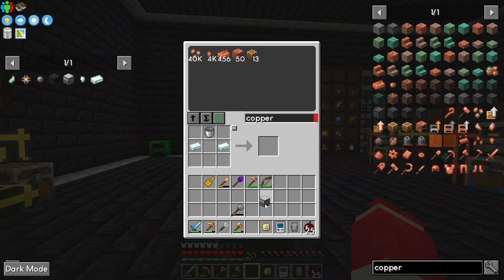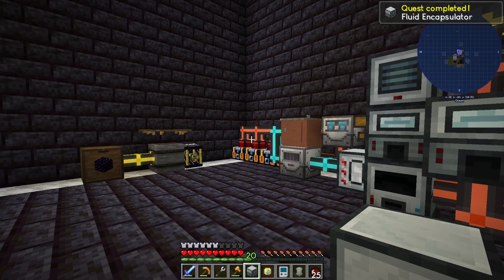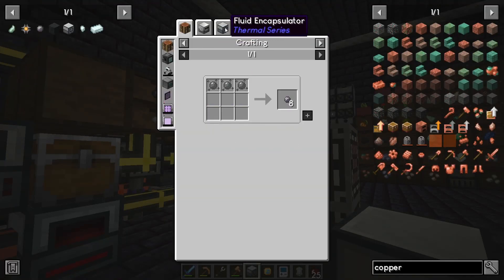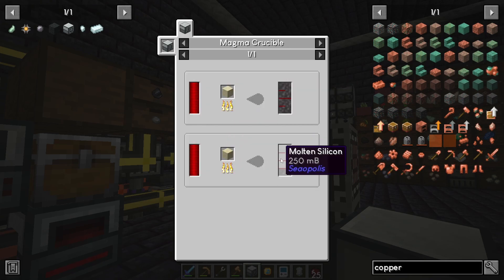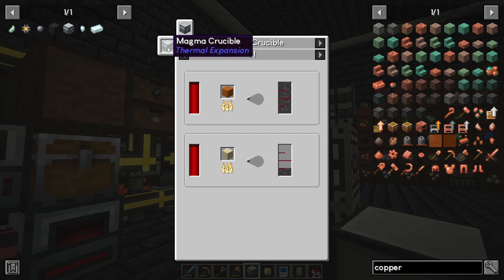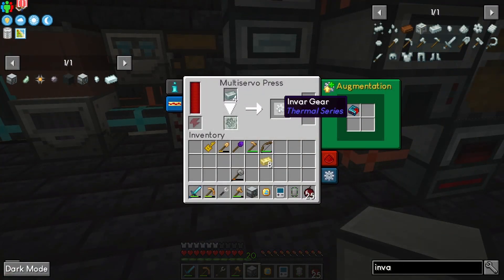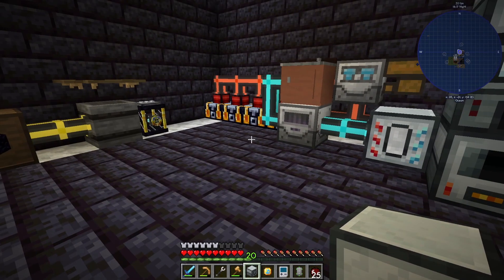Fluid encapsulator — all right. I think we need to use this to make the silicones. If we take a look at our deal here, silicone we can make in the fluid encapsulator — we need molten silicone which comes from sand and a magma crucible. Let's save this recipe. We do have a magma crucible already but we're using that for the latex, so we're going to make a separate deal for this.